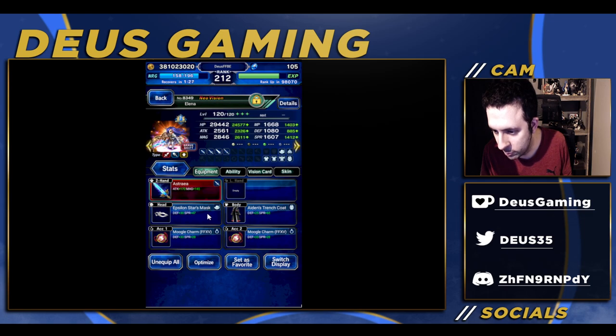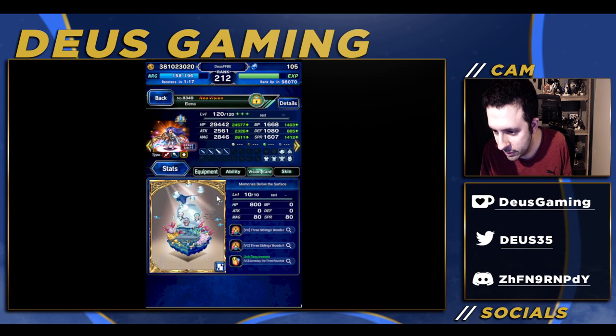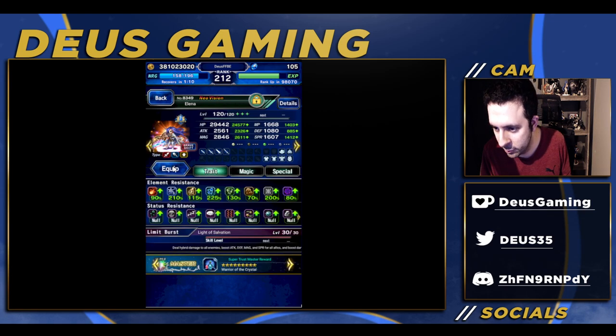Elena has double Moogle Charm, we have Epsilon Star Mass — these are all five-star team ores in this trench coat, five-star team ores, sensor-S team ores and team ores. We also have Memories of Below the Surface. If you have this, I would definitely recommend getting it. If you have other ways of gearing her for this amount of resistances, go ahead and do that.